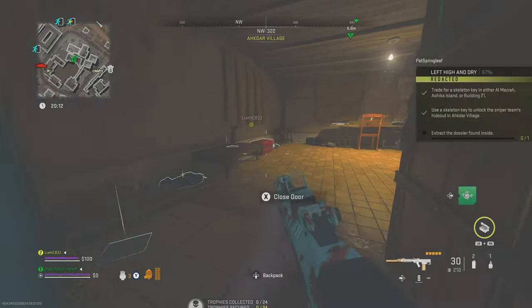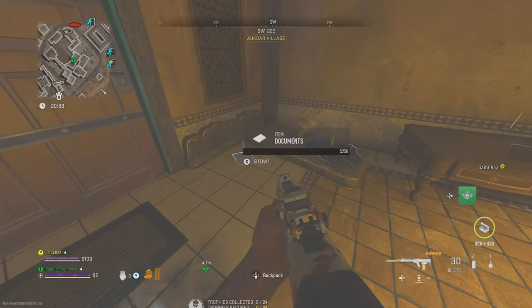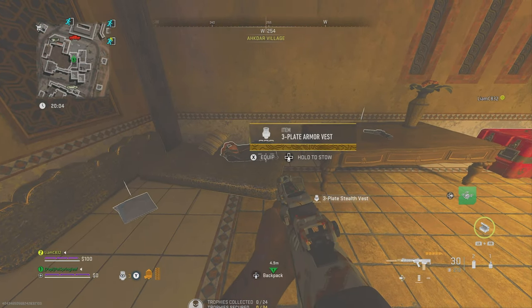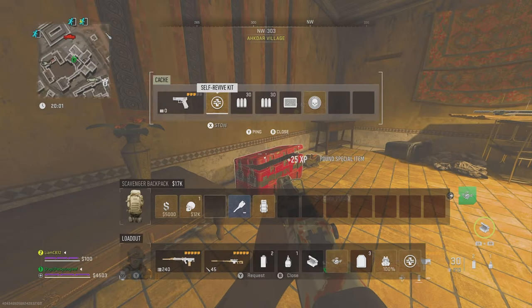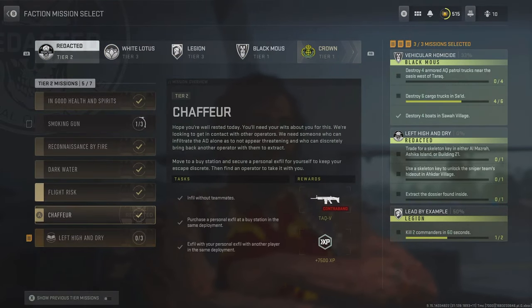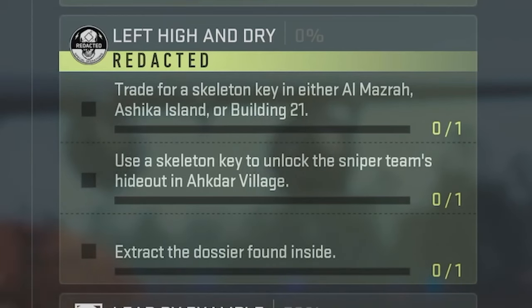Skeleton keys are insanely overpowered in DMZ, giving access to literally any locked location, so getting our hands on them is a top priority. They can get us insane loot, help with loads of different missions, and are directly required for completing the Left High and Dry mission.